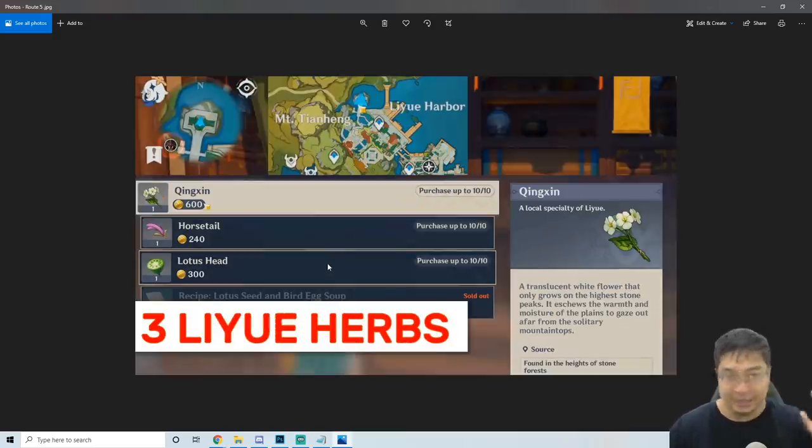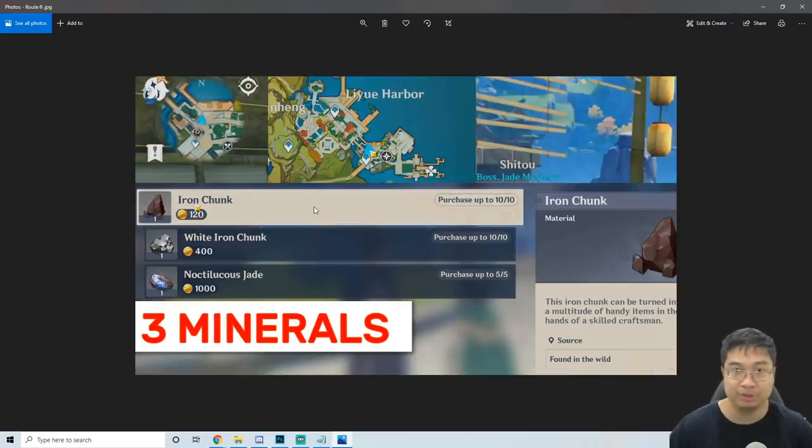Next up we have the herb list. This is where you find Chi Chi initially and we have three ingredients which can be very useful if you're looking for those. I'll also find you guys more locations where you can find the lotus head. We also have the mineral shop — most of you have probably visited Shuto before, and he does sell minerals, but those have a longer cooldown time — I believe at least three or four days, maybe even seven days.